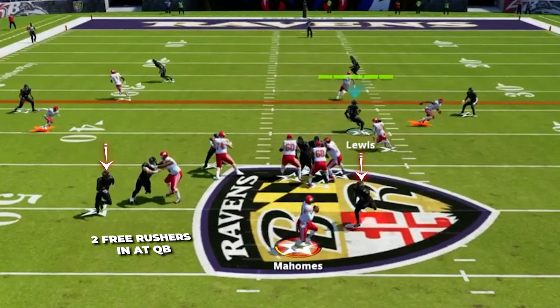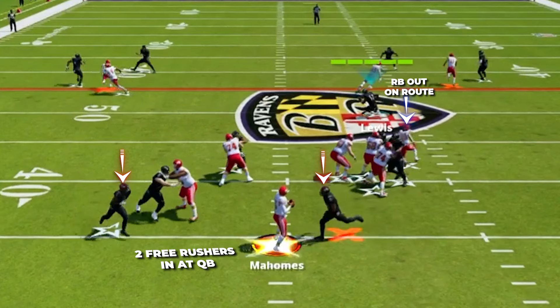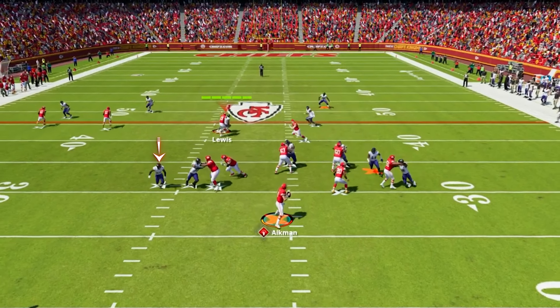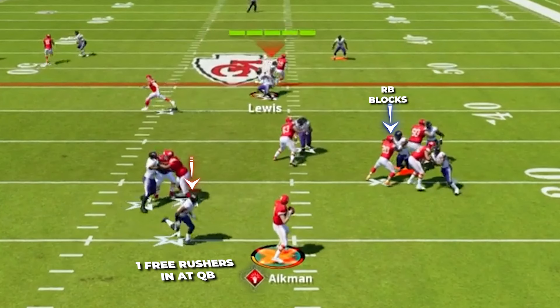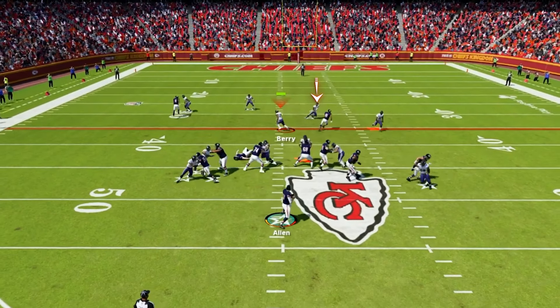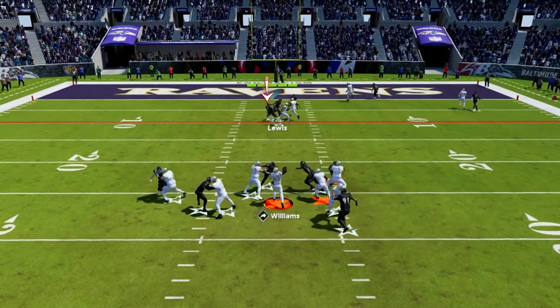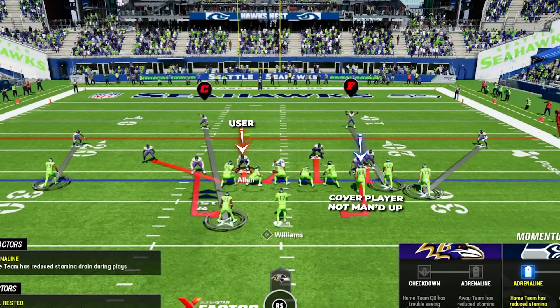Next we have DB Sting in Dime 1-4, and this is going to be an all-out pressure look designed to get multiple free rushers in at the QB and just get an insane amount of pressure on him. For the setup you want to start in Mike SS3 Seam, then at the line audible over to DB Sting, then use the linebacker on the line once again and QB contain — that is it. This should allow us to get a free rusher coming off each side of the ball. If they send out all five eligible receivers on routes, a ton of the time you're going to get both your blitzing DBs coming in free off the edge for crazy pressure. If they end up blocking their running back you're still going to get one of your blitzers free off the edge, making this an amazing blitz for an all-out pressure look.